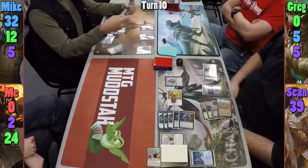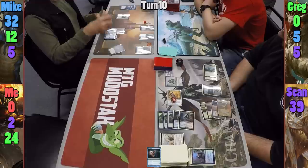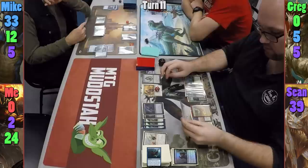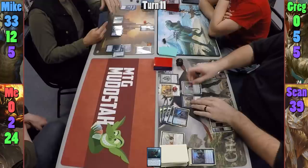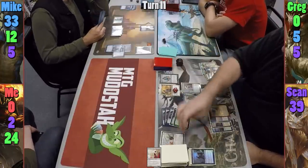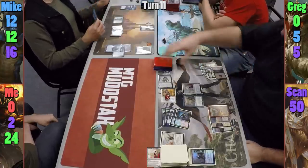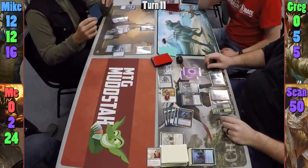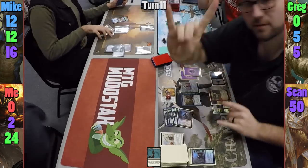Mike draws and pays two to cast Mind Sculpt on Sean, milling him for seven. Mike casts a Pristine Talisman and pays three to cast Arcane Adaptation, naming Zombies. Sean draws and taps five vampires to steal Mike's Noxious Gearhulk, then pays seven to cast Elesh Norn, neutering the rest of Mike's board and giving Elenda even more counters. Sean swings the Grave Titan and Elenda at Mike for 21 damage — 11 of it commander — gaining 11 life and getting two zombie tokens. Mike hopes to find a Cyclonic Rift but doesn't, and uses Walk the Plank to kill his own traitorous Grave Titan, giving Elenda another counter, before extending his hand to concede the game to Sean.